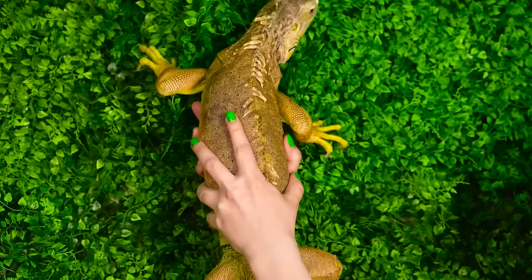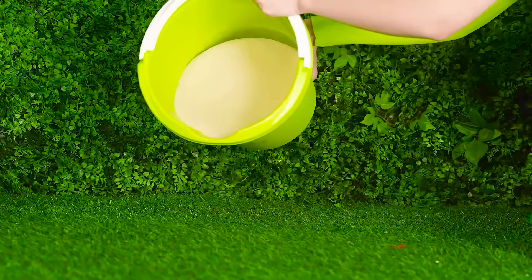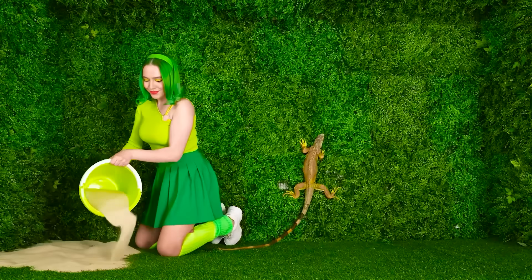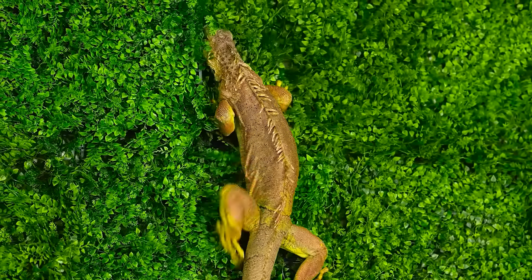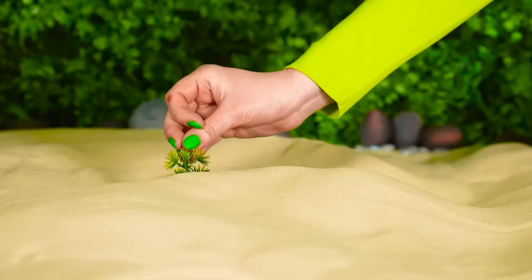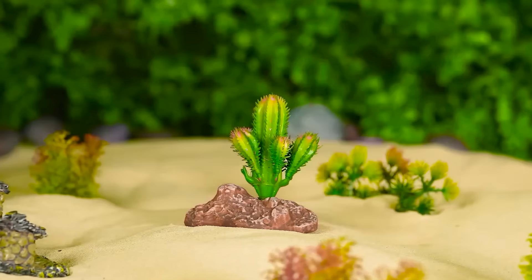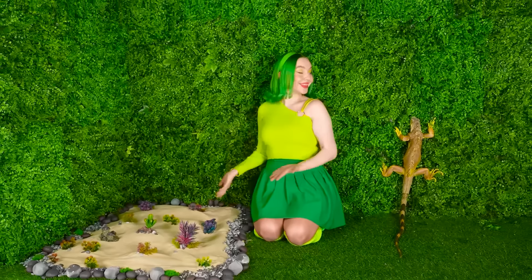Cherry, where are you crawling to? What a good boy you are! An idea came to me! I'll make a sandbox for you! You like running in the sand, don't you? We pour out some beach sand! Amazing! How high you've climbed! Now a few pebbles to protect the area with sand! Some artificial greenery! And some cactuses! How cool it turned out! Cherry, it looks like your home!